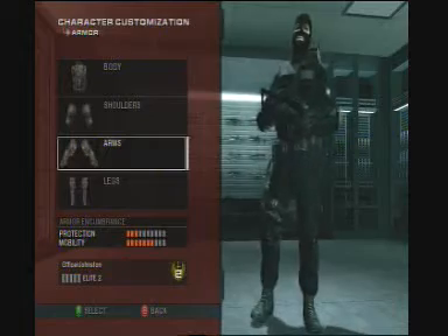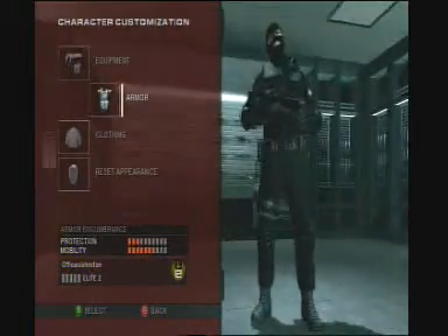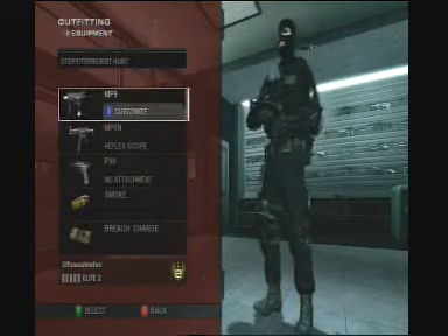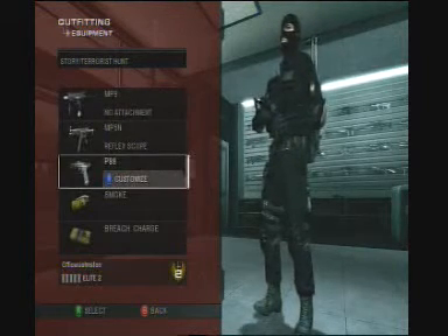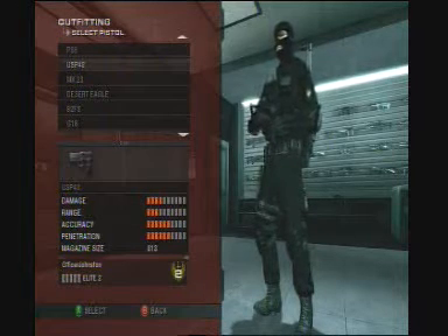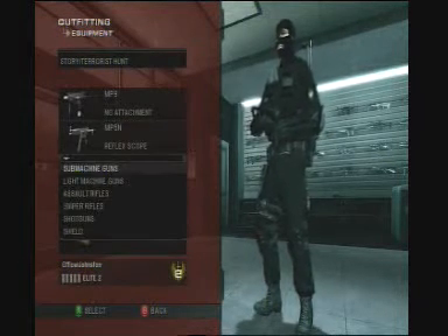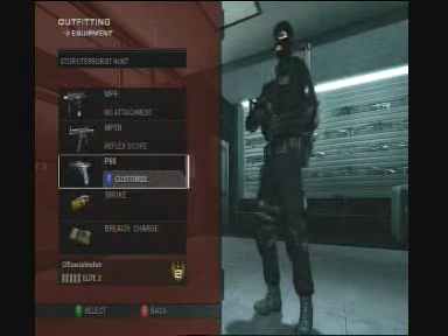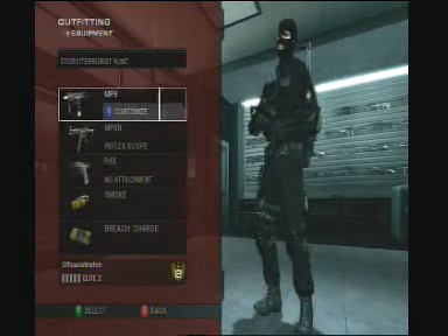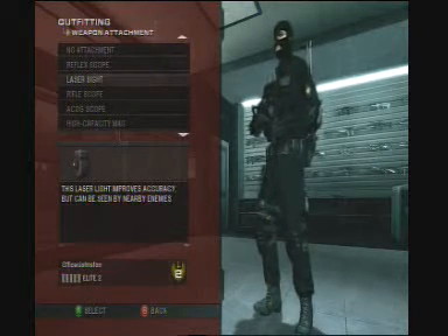Now we are going to show you the weapons. For our primary we can have the MP9 with no attachment. For the pistol we have the P99 or USP40, although I would go with the P99 because it is one up in accuracy. MP5 for our secondary weapon with a reflex scope — that is the silenced version. For our MP9 we can use laser sight but I prefer no attachment because it is a lot cooler.